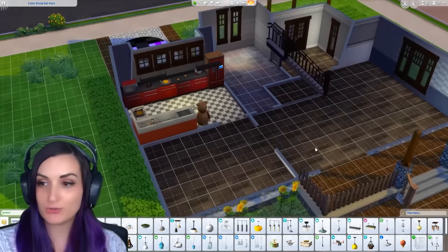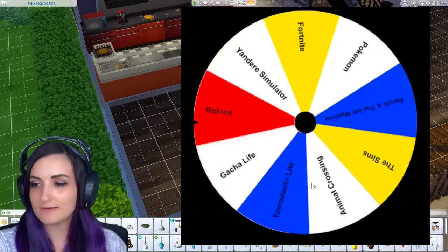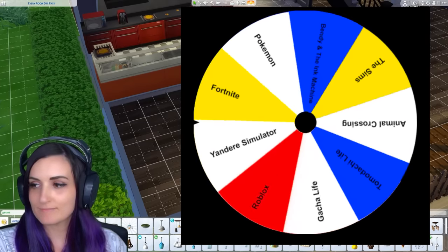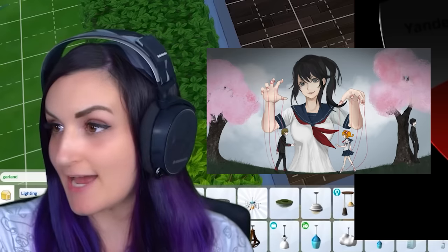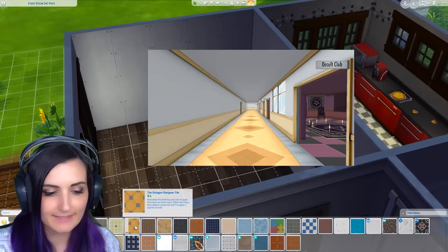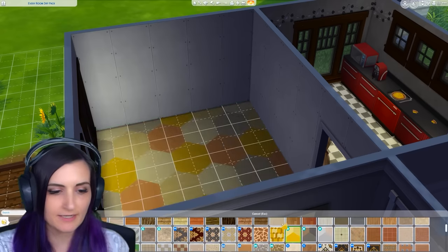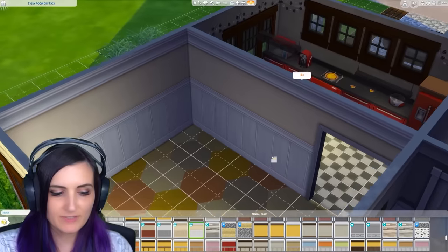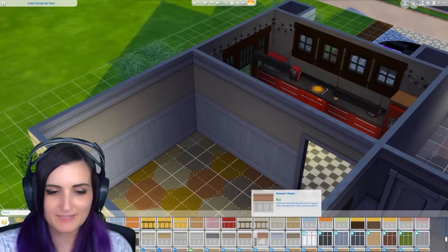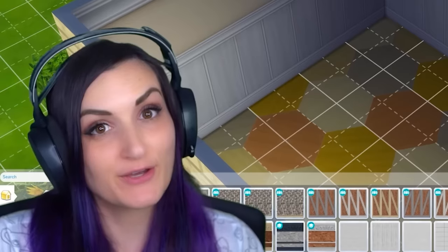Moving on to the dining area — who will it be? Yandere Simulator! The floor in the school is very pale yellow. This kind of gives me Yandere Simulator vibes — all different shades of yellow and pale yellow. It's supposed to be pale yellow down here and white up there, but it's fine — good enough.